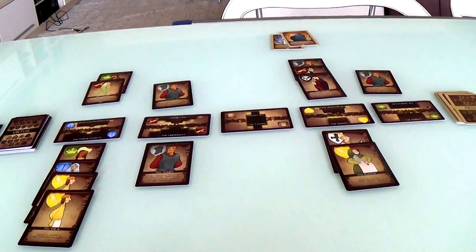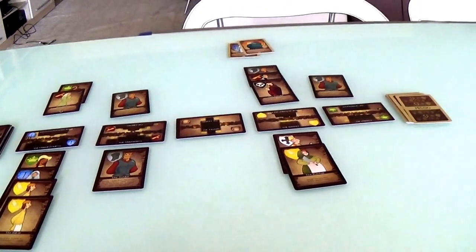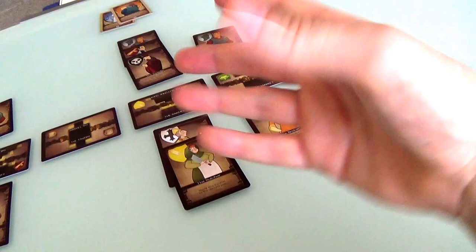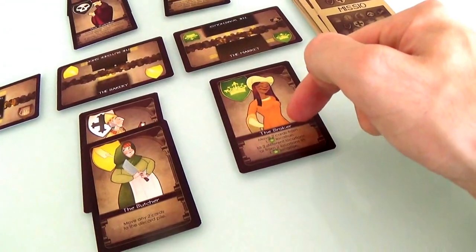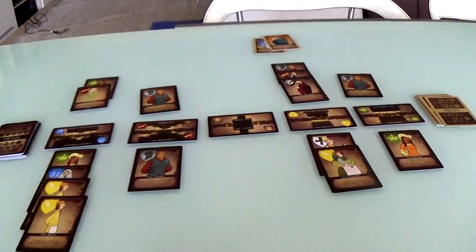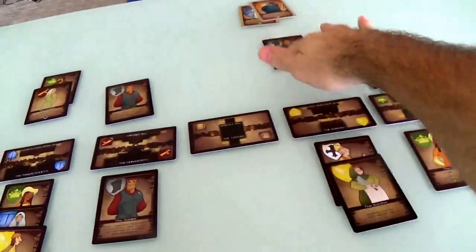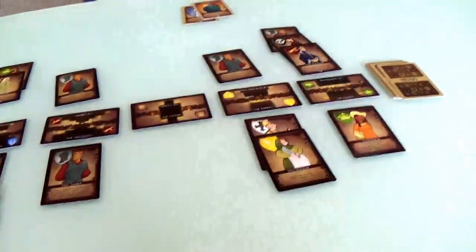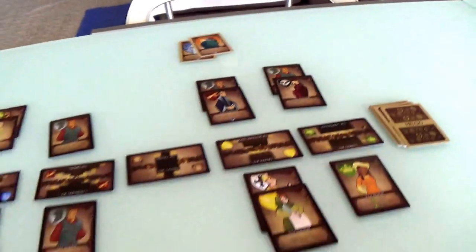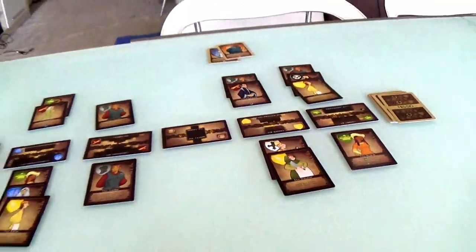Jen's turn. Jen is going to play a Broker. She just cleared that area out and now she's filling it right back up. Move two cards from one merchant location to someplace else, or from two locations to one location. I think Jen's going to do the latter — she is going to move the swindler and the baker over here. But they have to be from different locations, so Jen can only pull one at a time. She pulled the swindler, and now she pulls the baker from somewhere else. She brought the baker over there.